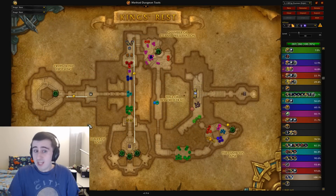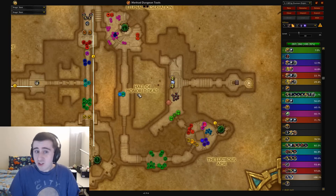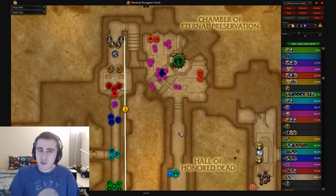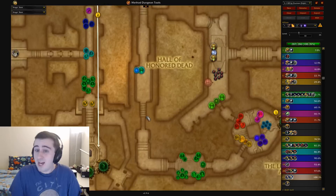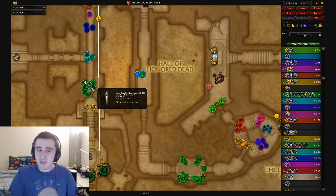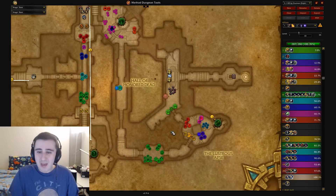King's Rest on Tyrannical. Tyrannical is a tough affix for King's Rest — the bosses are fairly tough in here, as is Teeming. Teeming adds a lot of extra pulls to the dungeon and makes the few pulls that you can normally combine basically impossible to combine. Void is also bad here, because you have two voids. It's kind of all bad news.